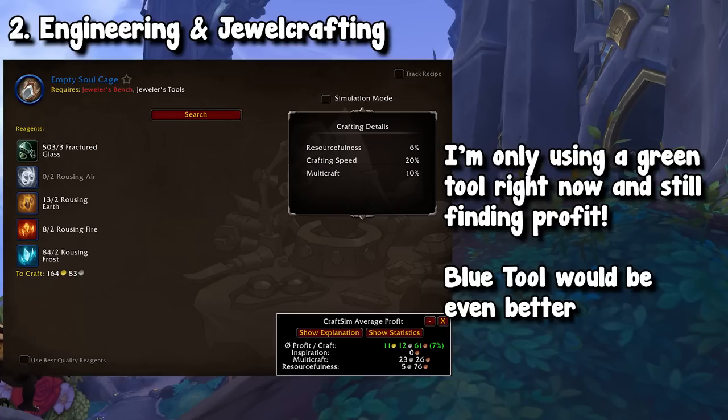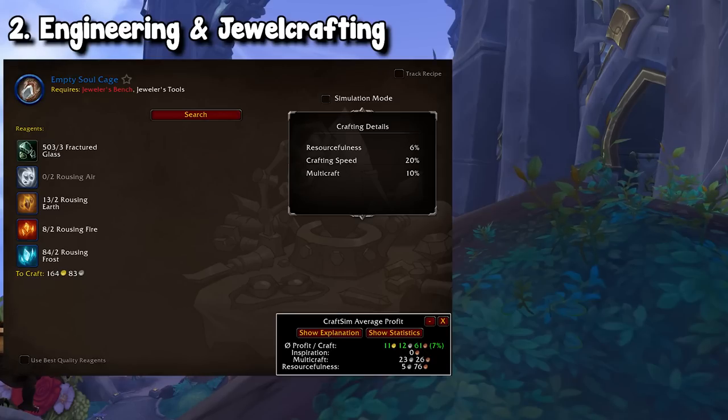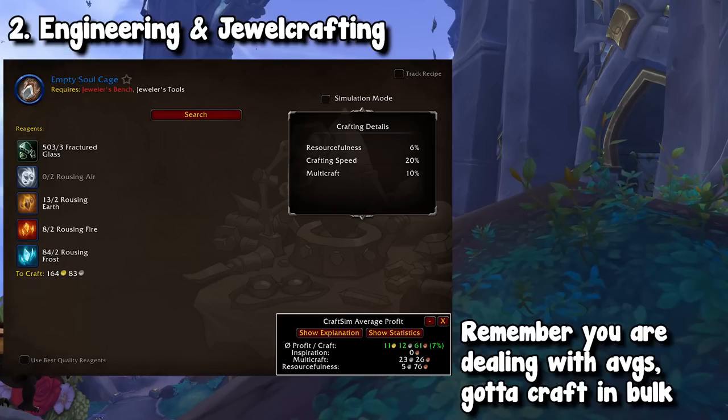Currently, at the time of recording, I can make about 12 gold per craft, because it costs me about 164 gold to make a soul cage and the soul cages are actually only selling for 155. But from the beauty of multicraft and resourcefulness, I'm still making 12 gold per craft on average. That is pretty decent for a small, low-reagent item.